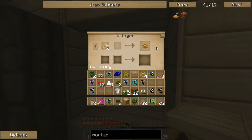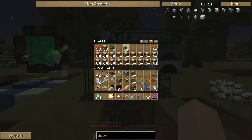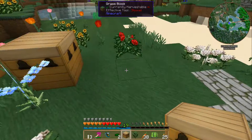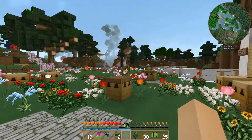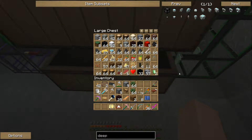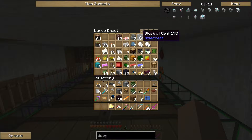I can now sell the villager two wheat to get a honeycomb. Oh cool, that's very handy. I now have five monastic queens. Cool. Yay, there seems to now be quite a bit of space in the sorting system.